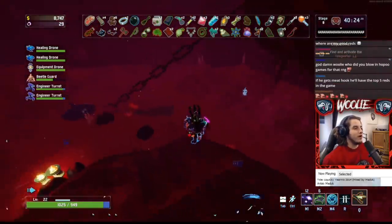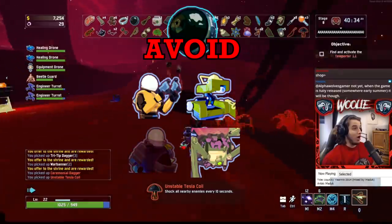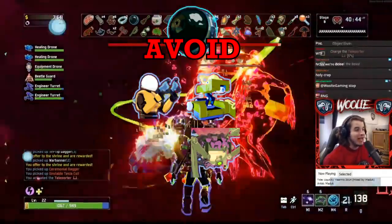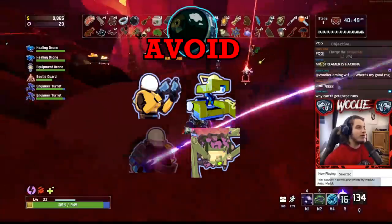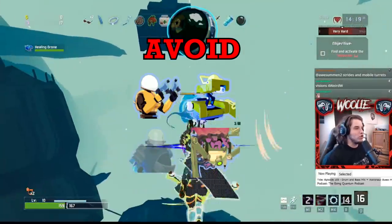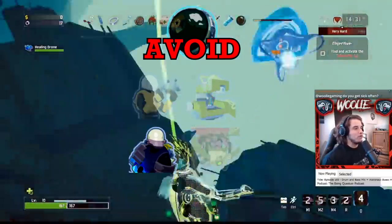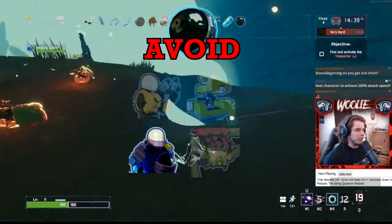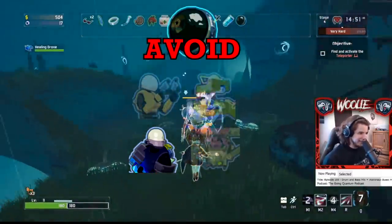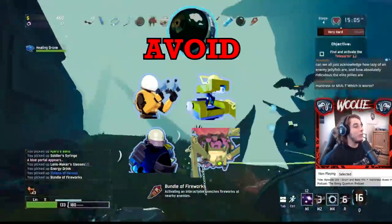I'll start by quickly going over who I would not ever take Visions of Heresy on: Commando, Multi, Mercenary, and Rex. For Commando, Multi, and Rex, their primary attacks suit them well, and overall you'll get much more use out of the non-charge-based system rather than picking up Visions, which will at best perform the exact same but with added reload time. Especially in Rex's scenario, where his attack actually heals him as well as deals damage, the reasons for picking it are next to none. Mercenary, because he's melee — why would you replace your melee attack on a purely melee survivor with a ranged one? So avoid Visions on Commando, Multi, Mercenary, and Rex, because their primary attacks are better — simple as that.